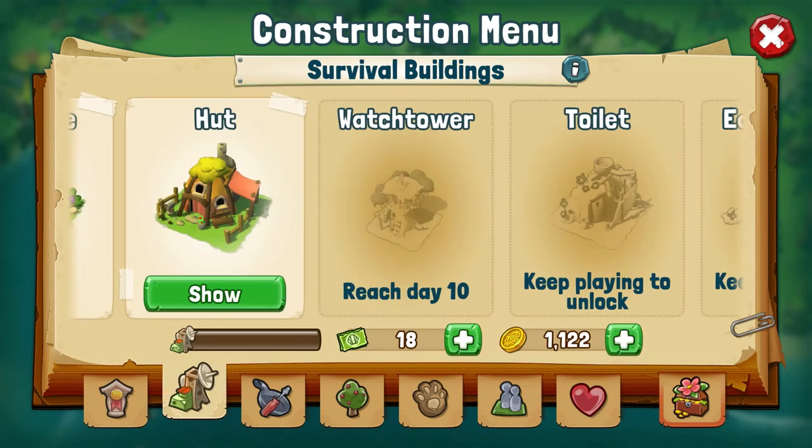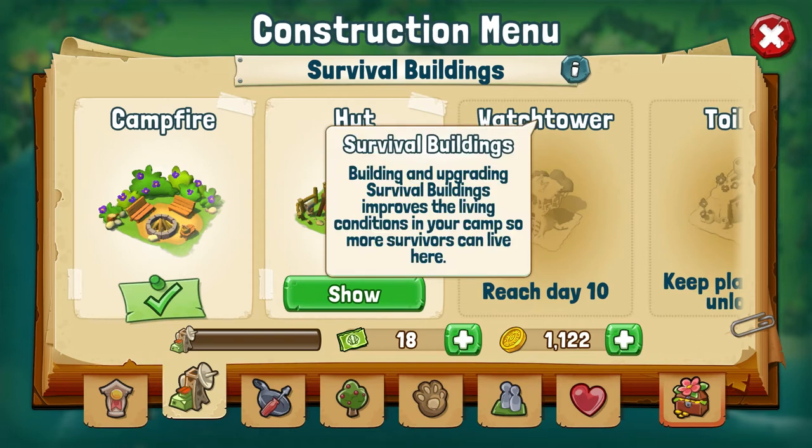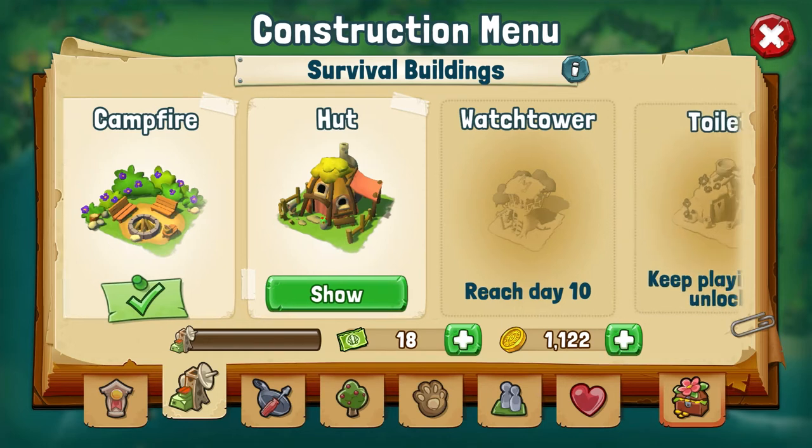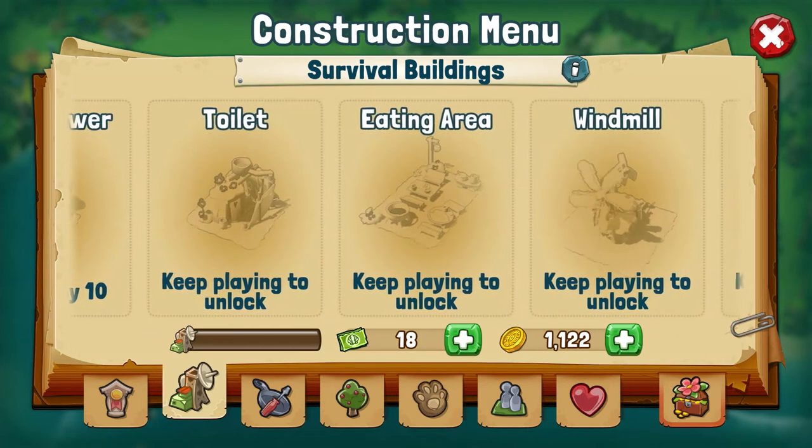On the second tab, we find the survival buildings. Constructing these buildings and upgrading them will give survival points. Once we earn enough, we'll be able to upgrade the radio tower, meaning we can get more SOS signals from survivors on the world map.